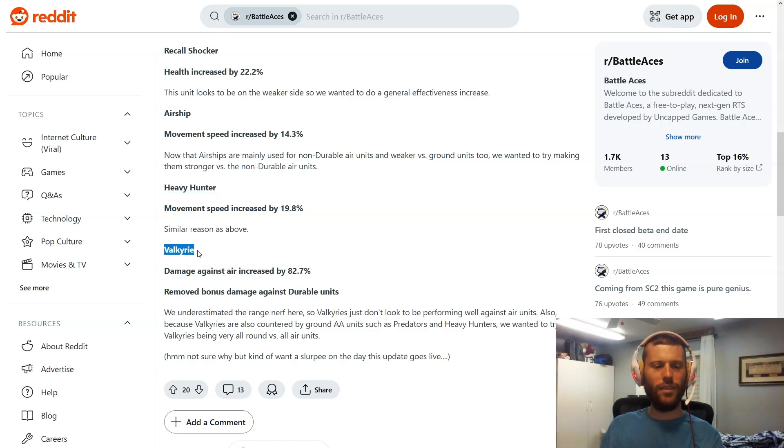Finally, the Valkyrie gets damage against air increased by 82.7 percent, with the bonus damage against durable units removed. The Valkyrie got a small nerf last time and is being buffed back up. They're removing the durable-unit bonus because they're flat-out increasing its base damage anyway, so it should still be very effective against durable air units and all other air units. The Valkyrie is basically king of the air — if you run one, you should never lose to air units again.